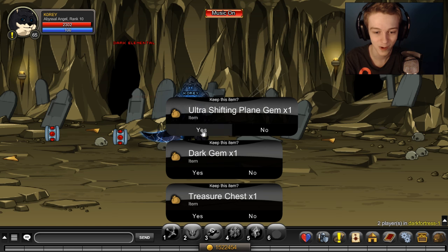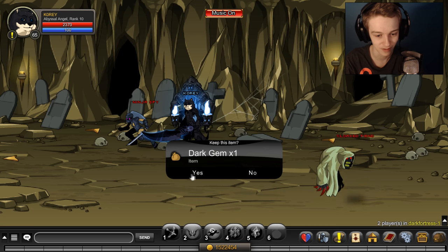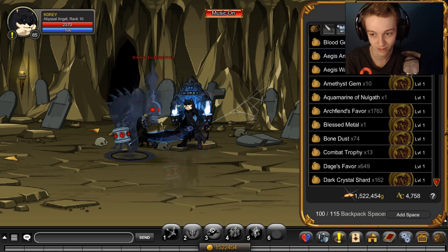There we go — actually we got one on video while I'm recording. So that's a 0.75% chance drop for a treasure chest rare drop. Dark gem. So there we go, got a second one now.